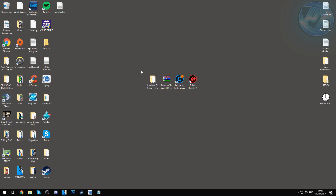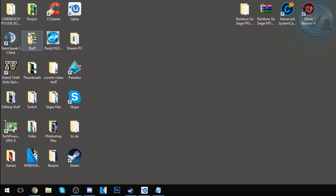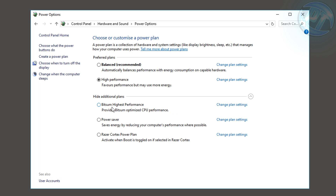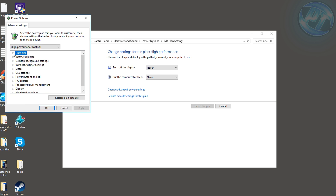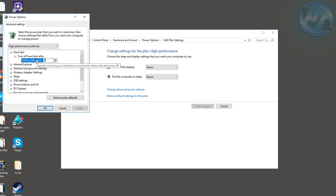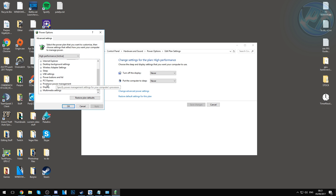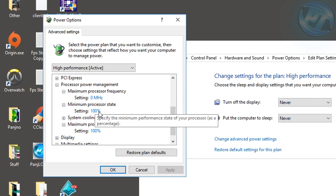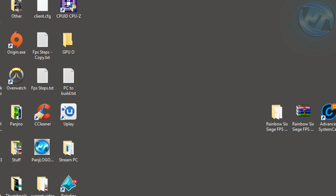Now we're going to go into Windows power options to ensure our CPU cores are un-parked. Go to the bottom left, type in 'power', click on the power plan options icon, and go to Power Options. Click Show Additional Plans and select High Performance. Click Change Plan Settings, then Change Advanced Power Settings. Under Hard Disk, set Turn Off Hard Disk After to zero — this just means the hard drive won't slow itself down automatically. Scroll down to Processor Power Management, set Minimum Processor State to 100 and Maximum Processor State to 100. Press Apply, OK, and Save Changes.